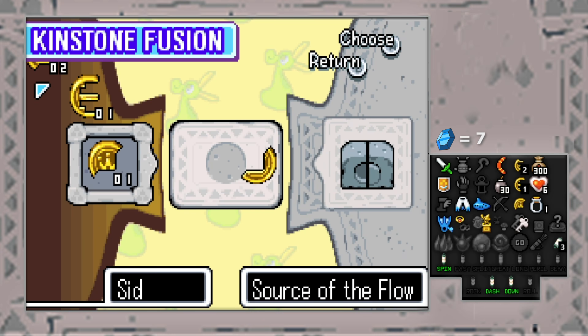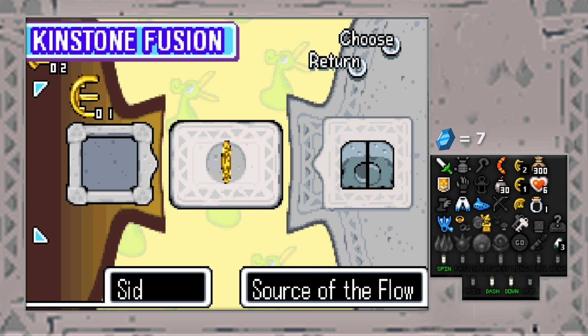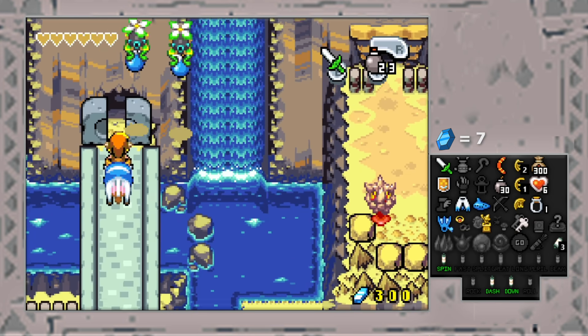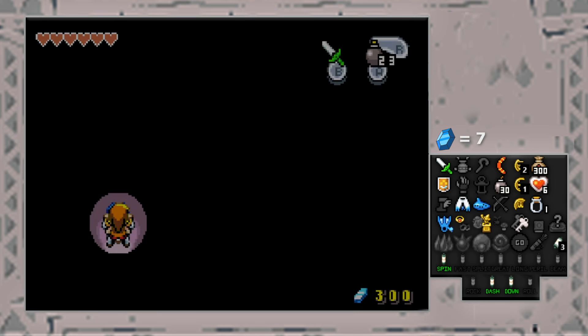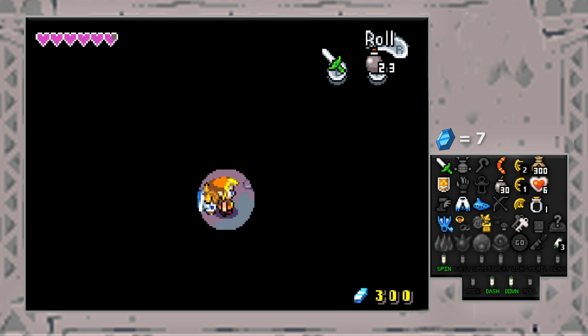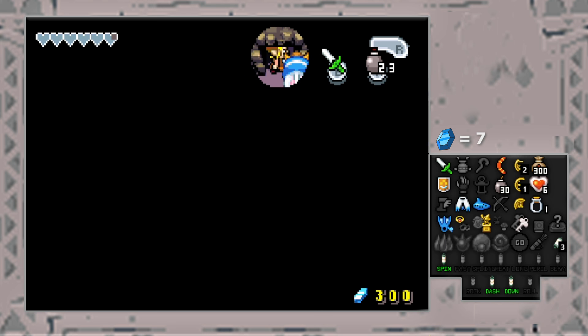So last episode we found the kinstone piece to get into Veil Falls — it only requires one. But we have some other kinstone pieces. There are still eight other gold kinstones we can find that allow us to get into two other sections of the map that I mentioned in episode one. We don't have a lantern so this cave is really dark, which is very obnoxious.